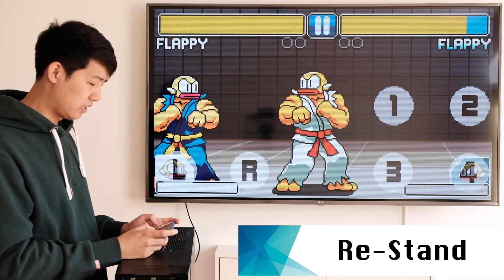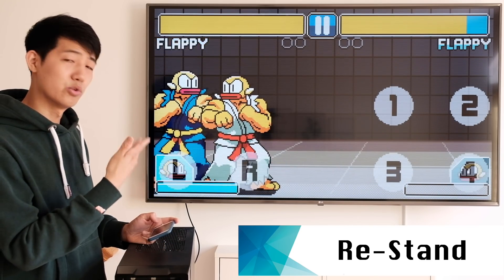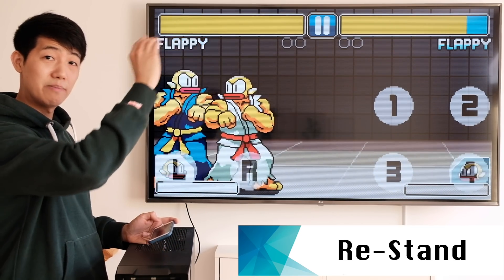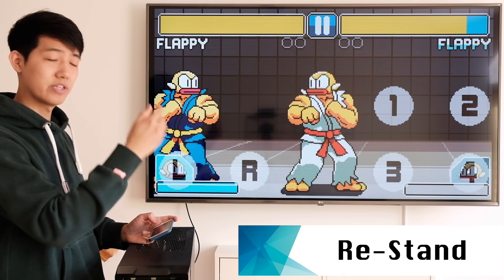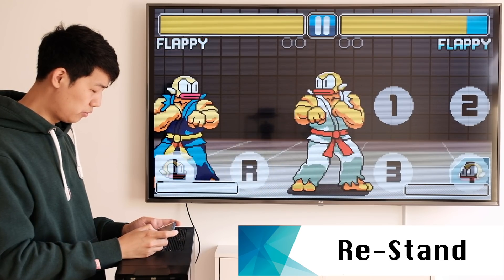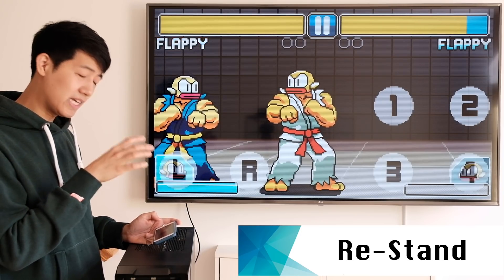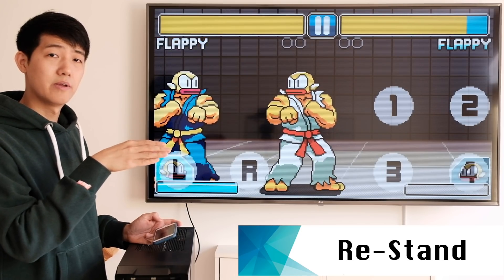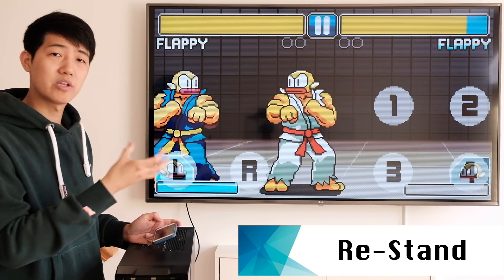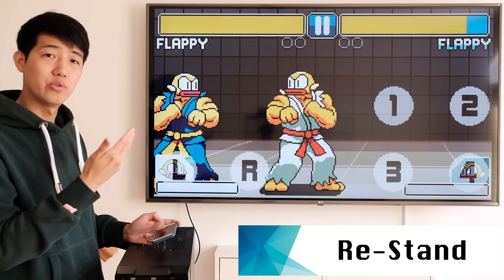So this is a typical combo — if you do a fireball, you go up for a shoryuken. After the fireball your shoryuken is hitting them in the air, so you can't hit another shoryuken; the second one would miss. But with the re-stand, after the fireball if you time it correctly it puts them into a re-standing position so that way you can do more things.